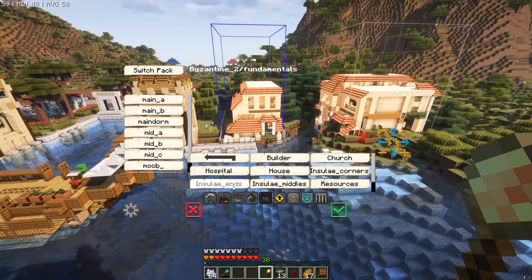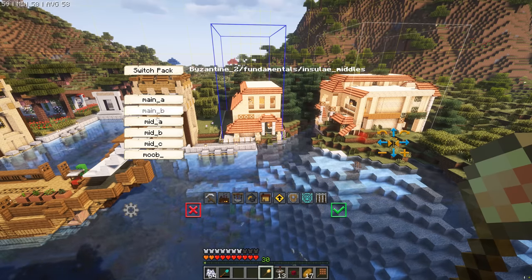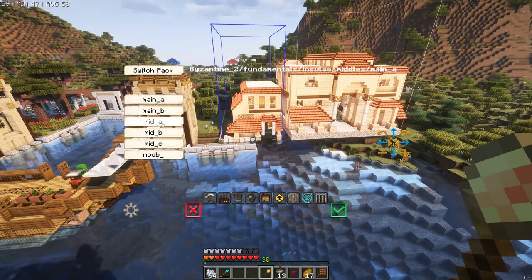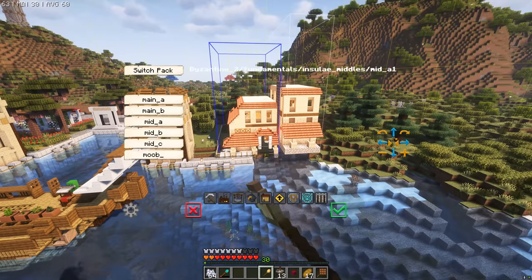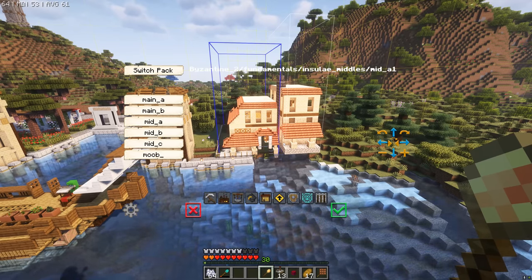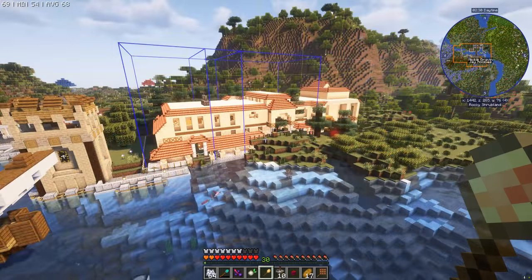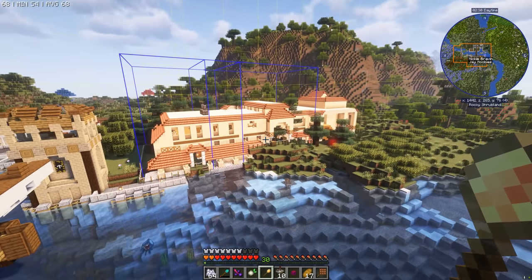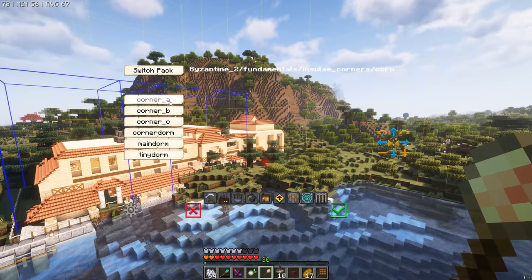Now we've got the insulae end in place, it's time to go to insulae middles. We want the residence — you get a few options: the main A, which is kind of like a main middle bit, and a mid A, which is kind of like a connector. These all sync up really great. They're programmed to level up with each other, so you don't want certain parts of the insulae being level one and others being level two or three — that looks really messy. So we're going to go with all of them level one and then slowly upgrade them. Fast forward: we've got end piece A, a mid section A, a main section A, and then in the corner there, a corner section A.